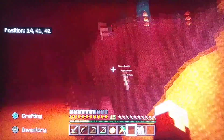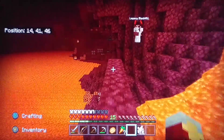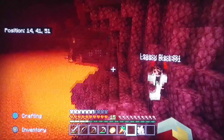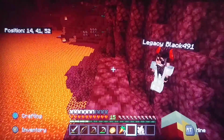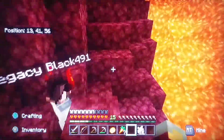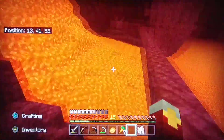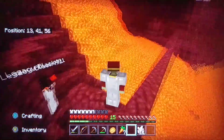Be advised, we have a ghast in the area, and we really don't want that ghast to attack us. They're like creepers, but they shoot fireballs out their mouths. It seems quite a few creatures have actually made their way through the portal.